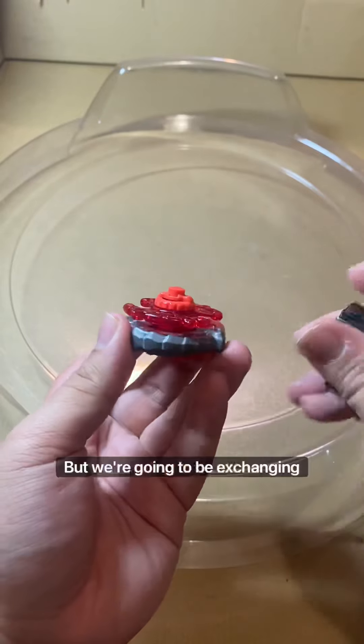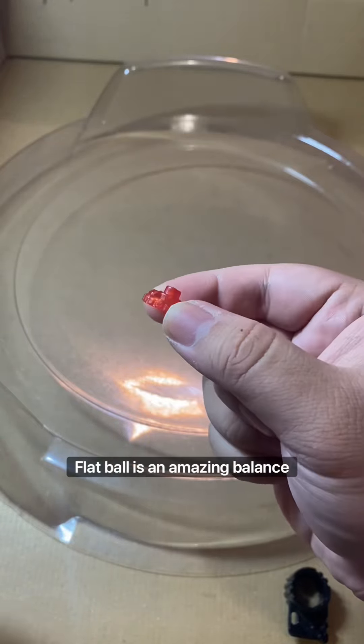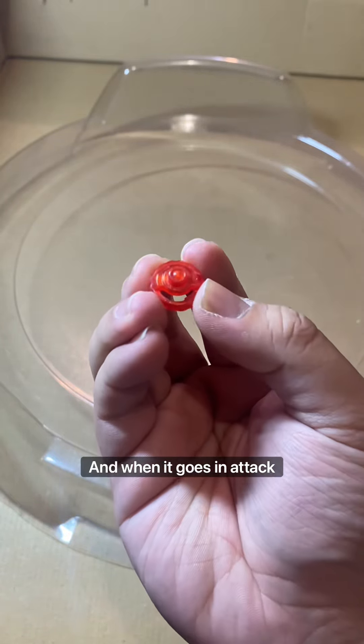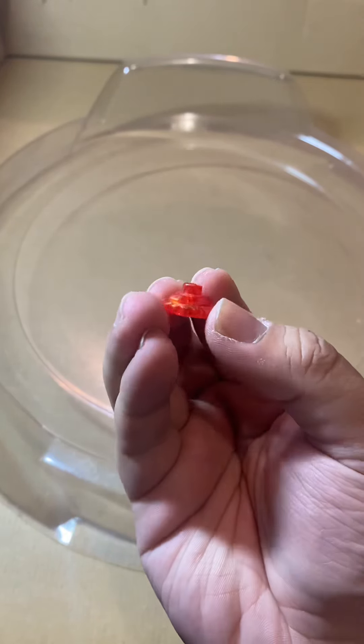We're going to be exchanging the tip for Flat Ball. Flat Ball is an amazing balance type tip as it can go in both stamina and attack mode, and when it goes in attack mode it becomes really aggressive — just like what we need for Nightmare Bull.